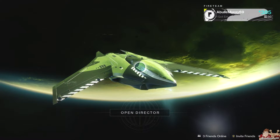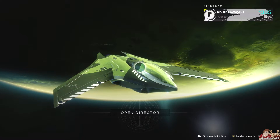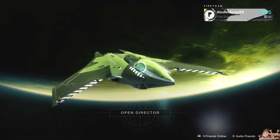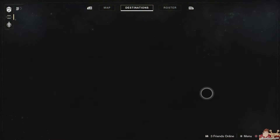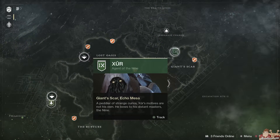I got an Echo Dot yesterday — Alexa has now become my life. She has this thing called Skills; if you know of any good ones, let me know in the comment section. Moving on to Xur: Xur is on Io in Giant's Scar. If it's your first time, just track them on your map or follow my path.